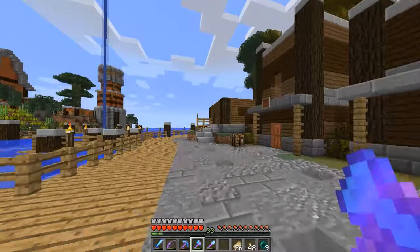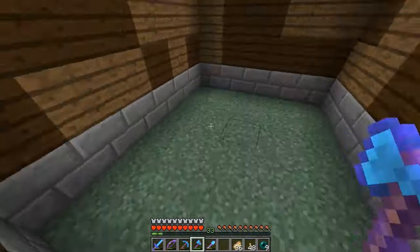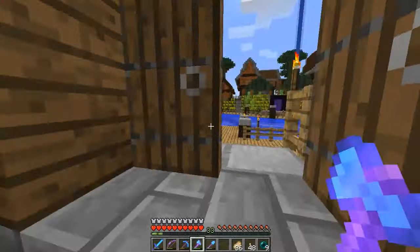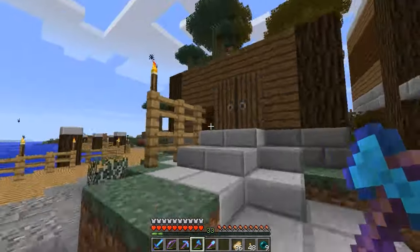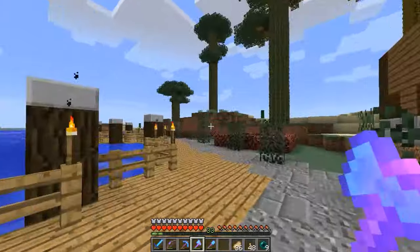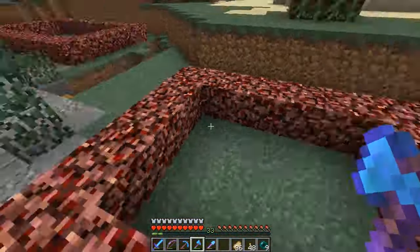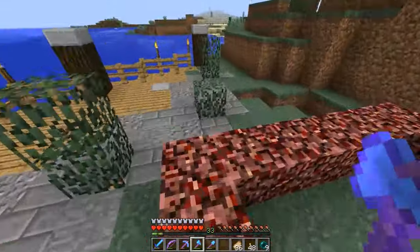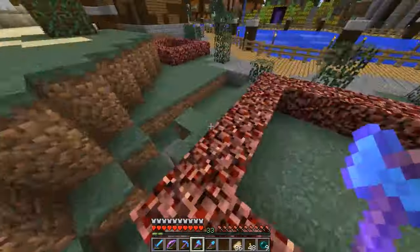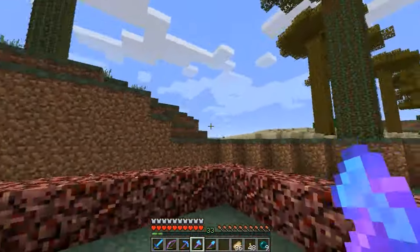I got all that done, started working on some steps for this — kind of walk up here and then we're in. I really like those doors, I think those are my new favorite doors. And then over here in our industrial area, I was thinking about adding some different pens for different animals. Had enough room for one here and here, kind of do like a little walkway behind here, and then we've got the other trees and stuff up here.